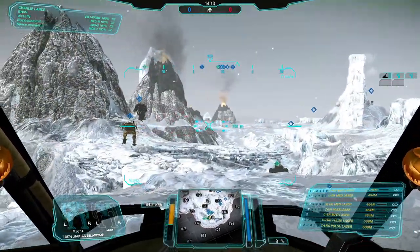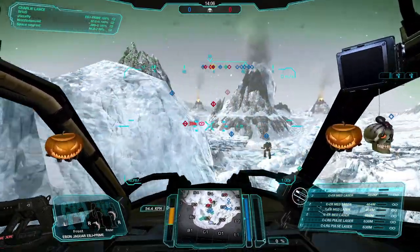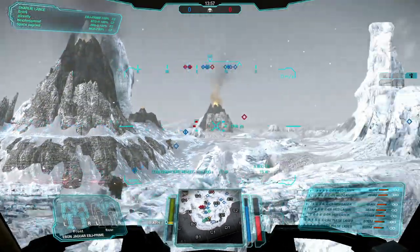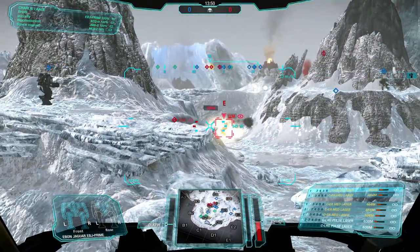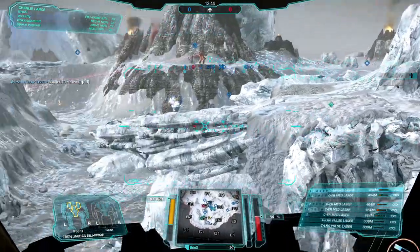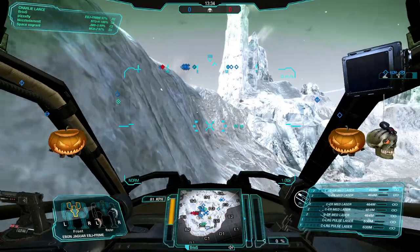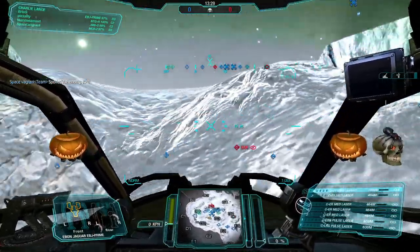The last match was massive — 1,100 damage but sadly a loss because of team coordination. It does show how much damage this build can put out. Now we're on the same map, Hibernal Rift, for the second match. Starting in Charlie lance yet again, putting some damage out at longer ranges before closing in. A Sun Spider is stuck in the low ground — working on him, blowing off a component. Calling out his left torso for the team to focus on.